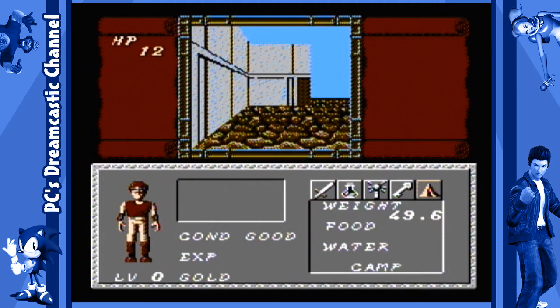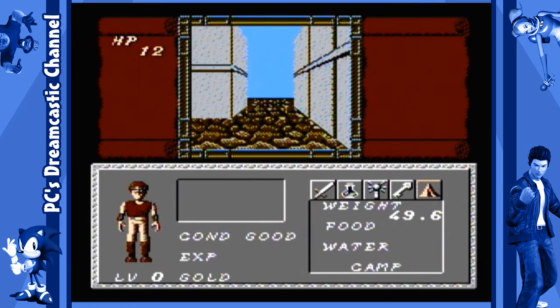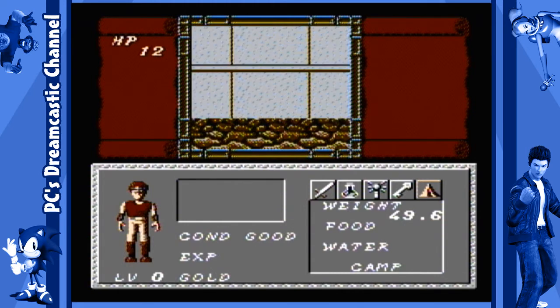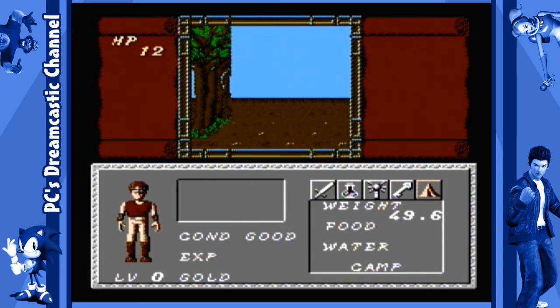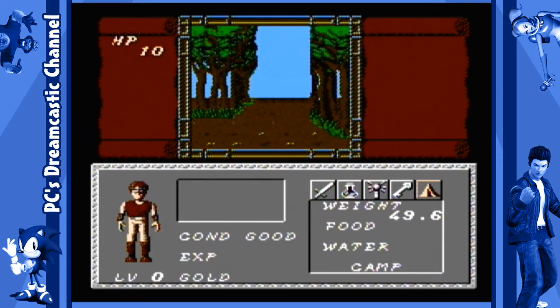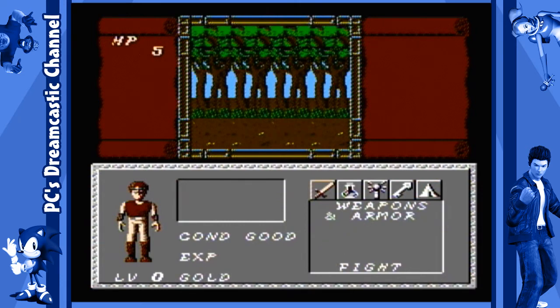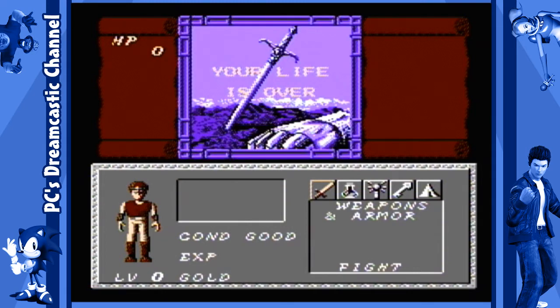I need some type of map because I don't know where I'm going. Outside the north gate, so I'm just going to keep going. No, I don't want to talk to you again — go away. There's a gate here. Trees. More trees. Just keep going in this direction. Oh. Ow. Hey, a treasure chest. And I'm dead. Well, this game certainly isn't a cakewalk.